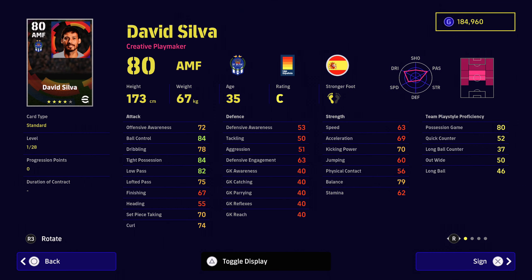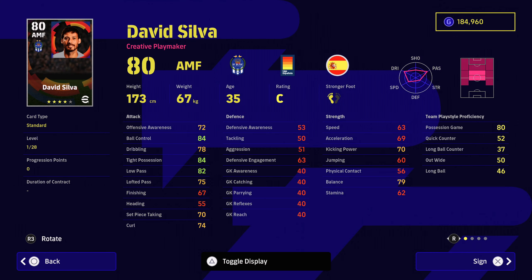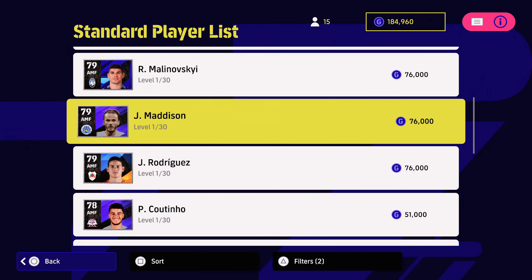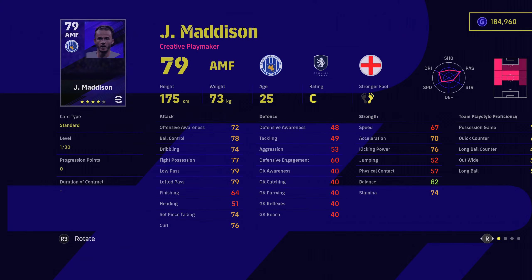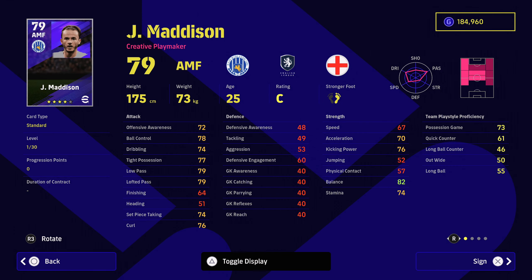At 82,000 GP, that will get you David Silva. 84 tight possession, 84 ball control, 82 low passing. Good speed and acceleration disparity. Possession game is 80, 79 for balance. And if you look at his player skills: one touch passing, through passing, weighted passing, pinpoint crossing, low lofted passing — all great to have as a real good playmaker. If you want more of a long-range player who wants to score goals from range, either Phil Coutinho or James Maddison will do the job. Both of those players are really good at doing what they do with that high kicking power stat.